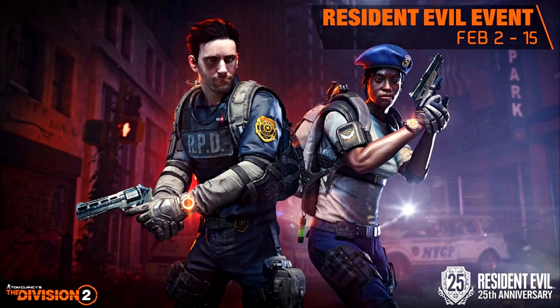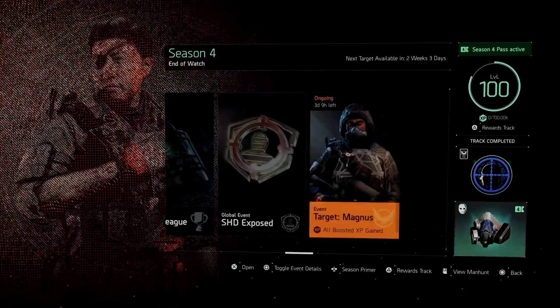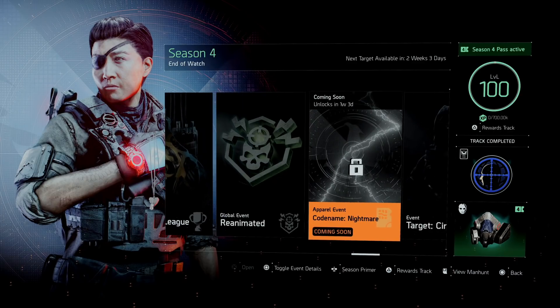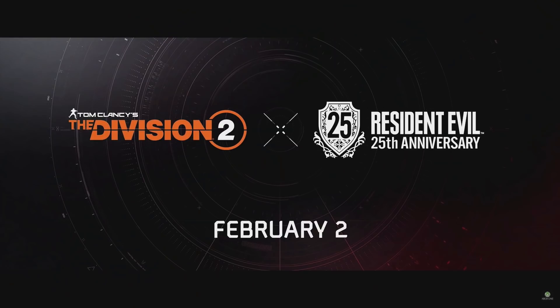This Resident Evil event is running from February 2nd to the 15th, and this is all because of the new Resident Evil game coming out soon. If you head over to your seasons and then over to the right, you're going to see an event called Apparel Event Codename Nightmare. Now we know what this Codename Nightmare apparel event is — it's this Resident Evil tie-in, and that's why they named it Codename Nightmare.